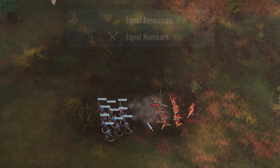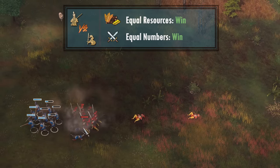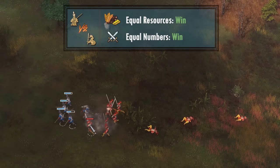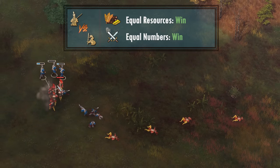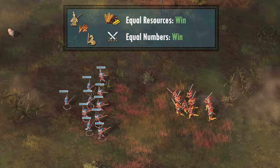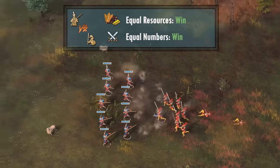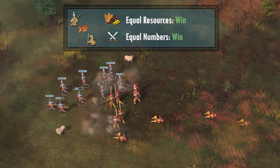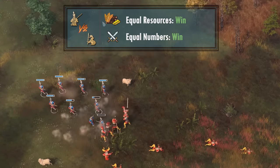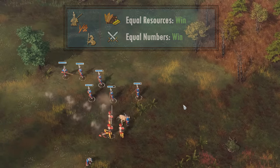Against the Landsknechts, the engagement depends on micro and formation. Assuming Marching Drills is researched to give the Landsknechts extra speed, they can quickly close the gap and hit their AoE damage. Even with micro, you'll still lose this engagement very badly in a compact formation. However, if you use the staggered formation as you should against the Landsknechts, the difference is night and day — the first attack will likely hit only one unlucky Janissary, and you'll eventually clean up every single enemy unit. With decent micro and proper formation, you can deal with the Landsknechts if you're paying close attention.